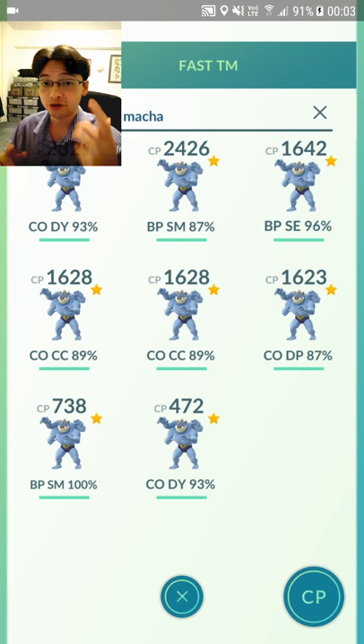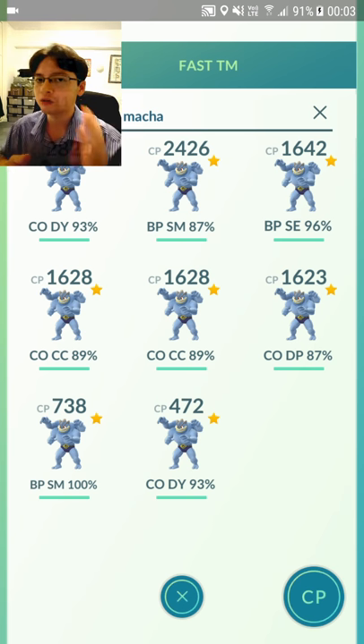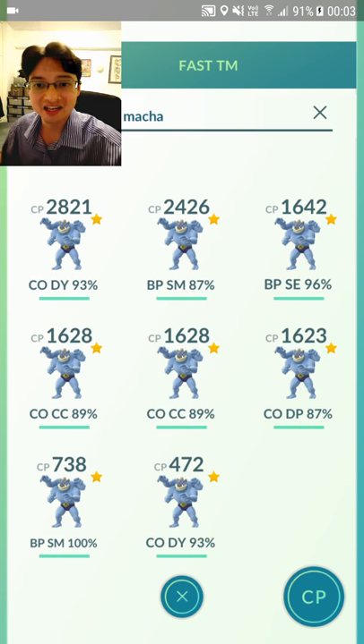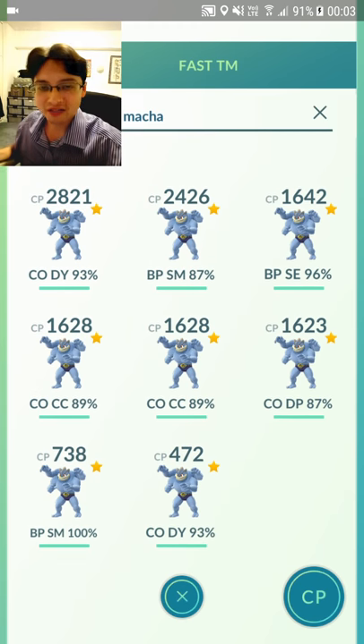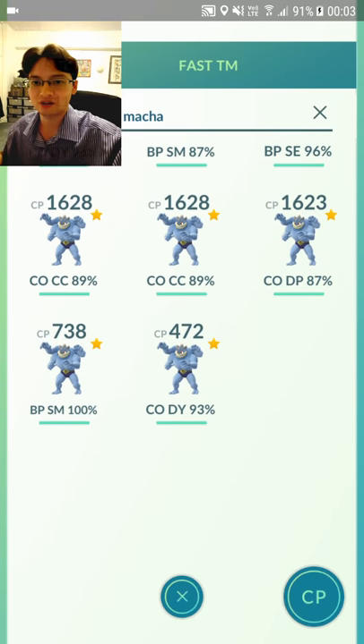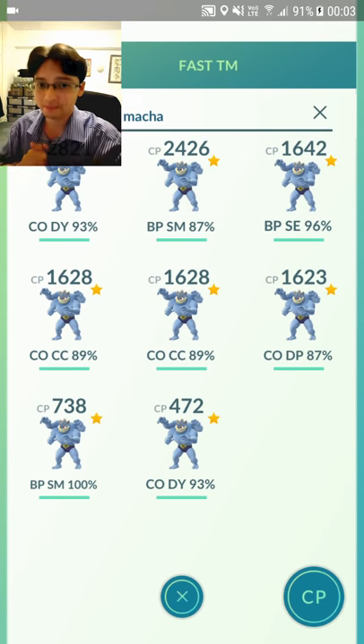I've got a Bullet Punch Submission, 87% IV, 2,426 CP. It's got Submission, which is a legacy moveset — it's still not as good as Dynamic Punch obviously, but it's legacy, so you can't get it anymore. I don't want to delete it. The Machamp next to it, 1,600 CP, is 96% IV. I want to use both TMs to try and get Counter Dynamic Punch on that as well. The maxed out Machamp is 2,821 CP, Counter Dynamic Punch, 93% IV. That is my best Machamp.